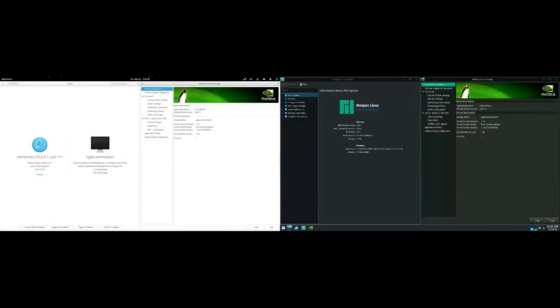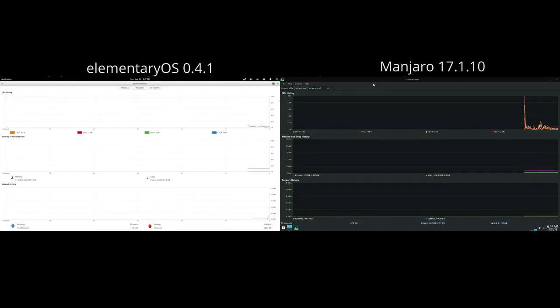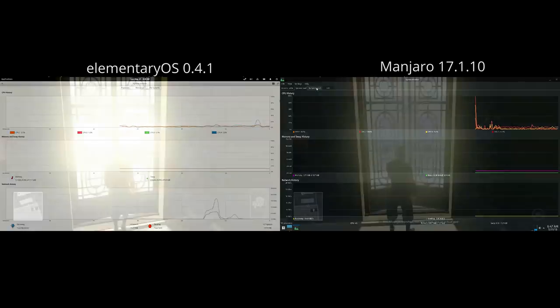We're going to be looking at Manjaro 17.1.10 and elementary OS 0.4.1. Now admittedly this is kind of a weird matchup because elementary OS is using a GTK stack and the Manjaro install is using KDE. Looking at the raw system resources, elementary is actually consuming more memory, but KDE is favoring two CPUs whereas elementary OS is balancing the load between all four CPUs, which is really interesting. For this video we're going to be looking at a few games on my GTX 760.